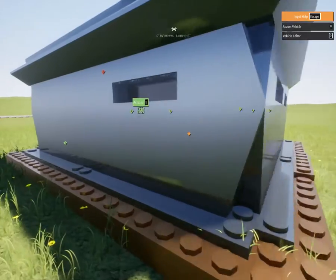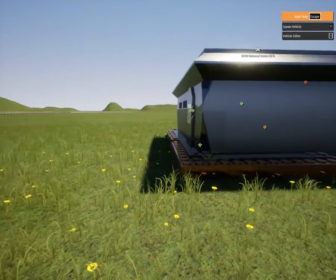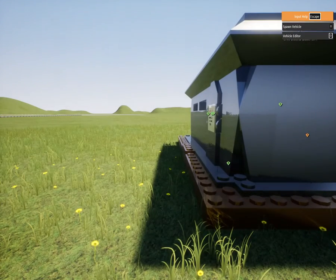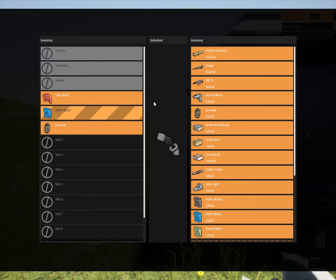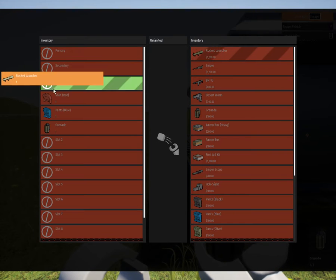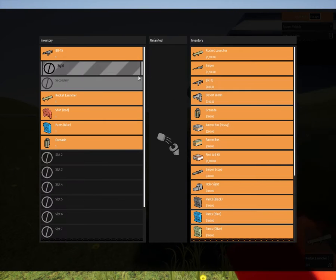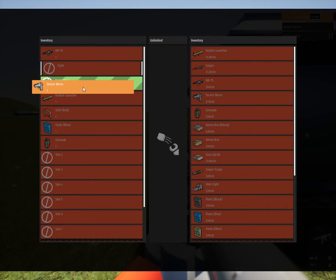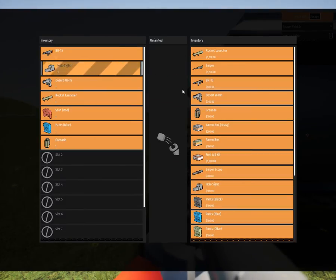I need to find the button — it lets me access my inventory. Alright, here it is. So I'm going to get a grenade, a rocket launcher, this machine gun, and this — and the sight for it.